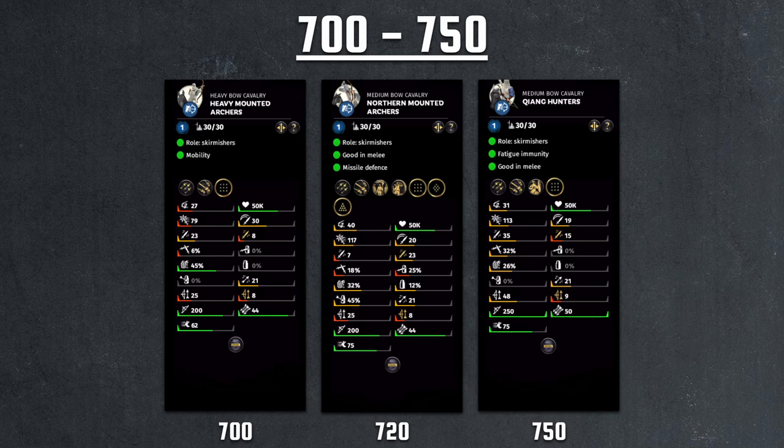Moving up in cost by a little to 720, we have the Northern Mounted Archer. Now we finally have an archer unit that has decent enough charge damage. Not only that, the damage variety split is that of a short spear — 7-23 with 20 attack speed — the most familiar damage setup in the game, basically the Spear Guard setup. That makes them slightly better and also means they have bonus against large with better defense stats. The morale is at 40. This becomes probably the first viable, slightly more expensive range cavalry unit in the game.